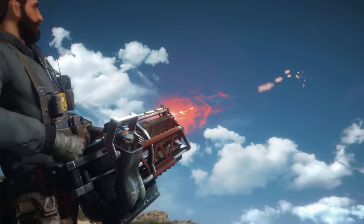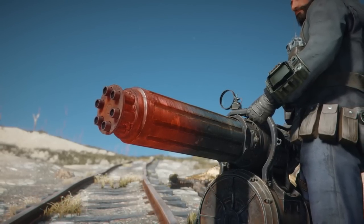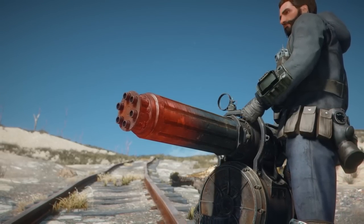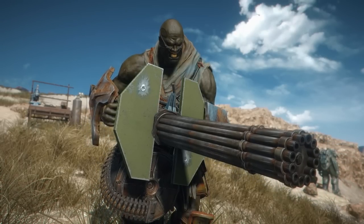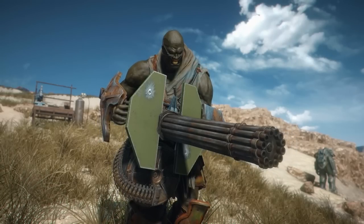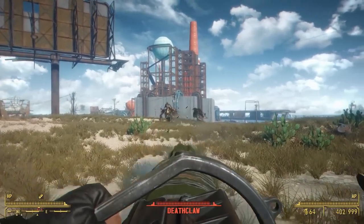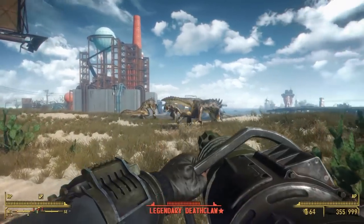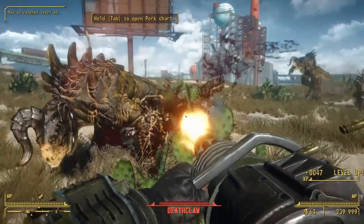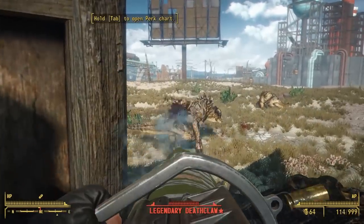Before we get into it, I think it's important to re-clarify my mission for this pack. A lot of you may be expecting or wanting certain attachments for the minigun and the gatling laser, but I have a pretty specific design philosophy. I want this mod to be compatible with any other weapon overhaul, which means not editing too much of the weapon. So I stuck to the vanilla modification categories — for the minigun that means barrels, muzzles, and sights.